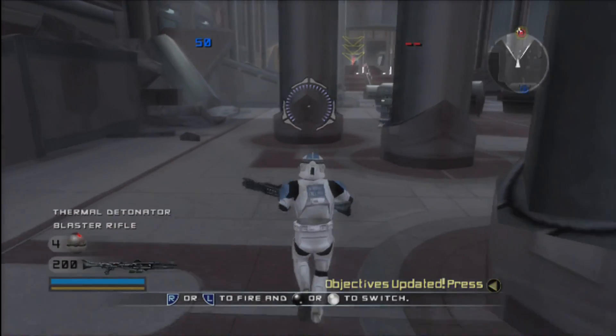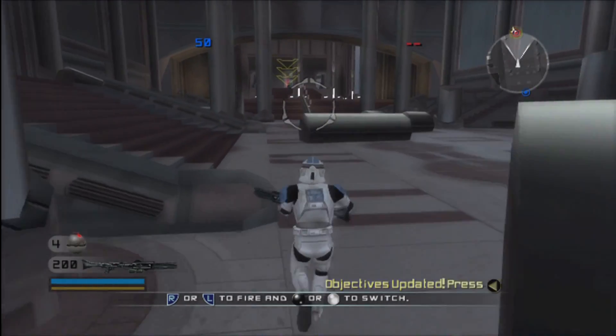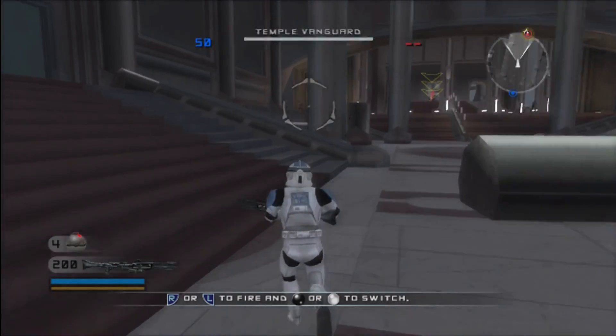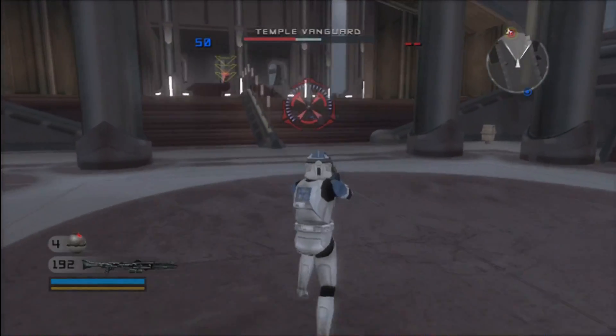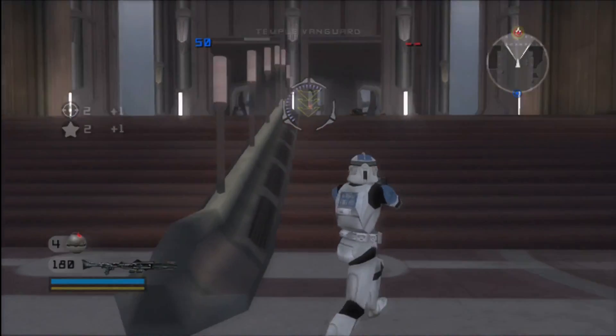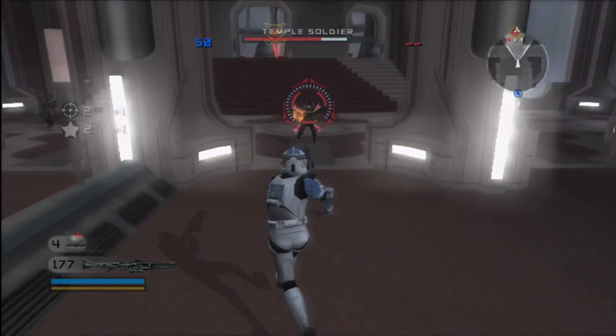We have been directed by the highest authority to wipe out the insurgent Jedi Order that threatens our great Empire. Our first objective is to capture the Council Chamber. Lord Vader will be our field commander. Let's keep the chatter low and move out.